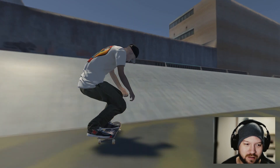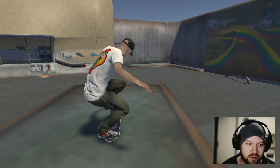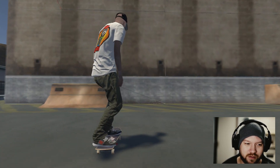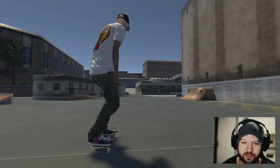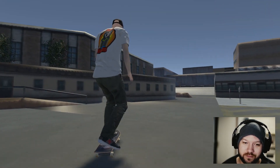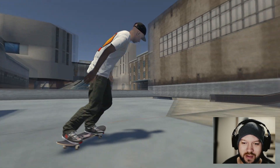We've got this nice big bank here that we've already gone over, and you can also jump up onto the roof. There's a nice little gap there. Interestingly, you can't do some of these gaps because of Skater XL physics - though I think there is a mod that gives you more proper physics. These large gaps are only really possible in Tony Hawk Pro Skater because that game was ridiculous.